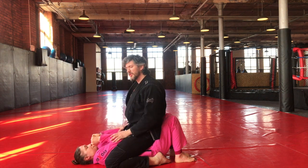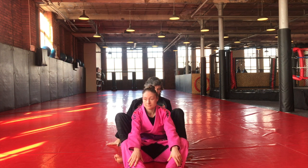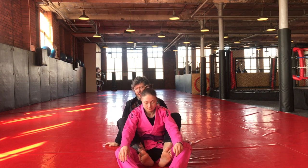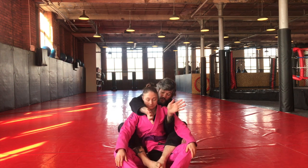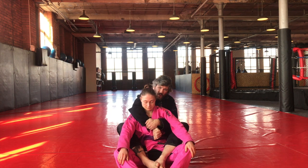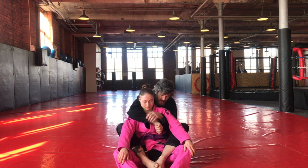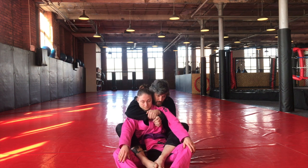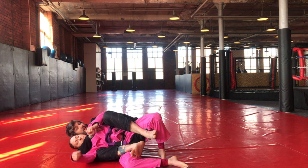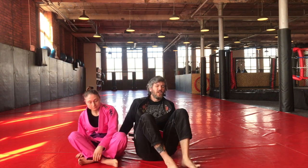Our final position is back mount. First thing is my hooks — feet hooked to the inside. I place one arm over the top making a fist, and the other arm controlling underneath. I bring my head onto her shoulder on the opposite side to where the arm is over the top. Sometimes we'll be bumped to the side but I'm still in the same position. Amy will tuck her arms in tight to start defending — that is back mount.